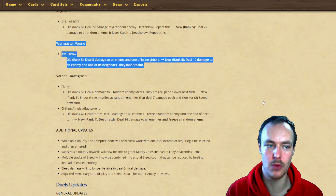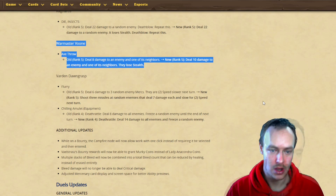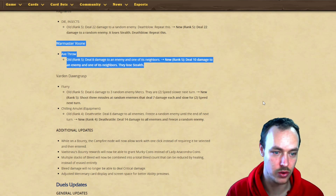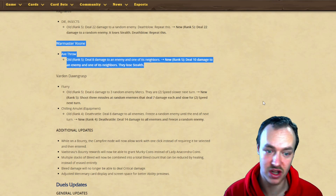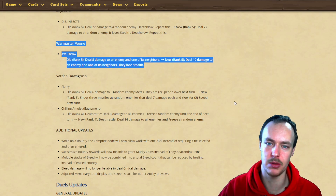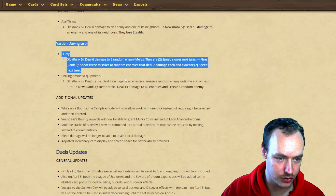Wall Master Voon: deal eight damage to an enemy and one of its neighbors - now deal 10 damage to an enemy and one of its neighbors, and they lose stealth. I suppose if you hit a stealth minion you'd see it because you've hit them, so I can see why they've done this.